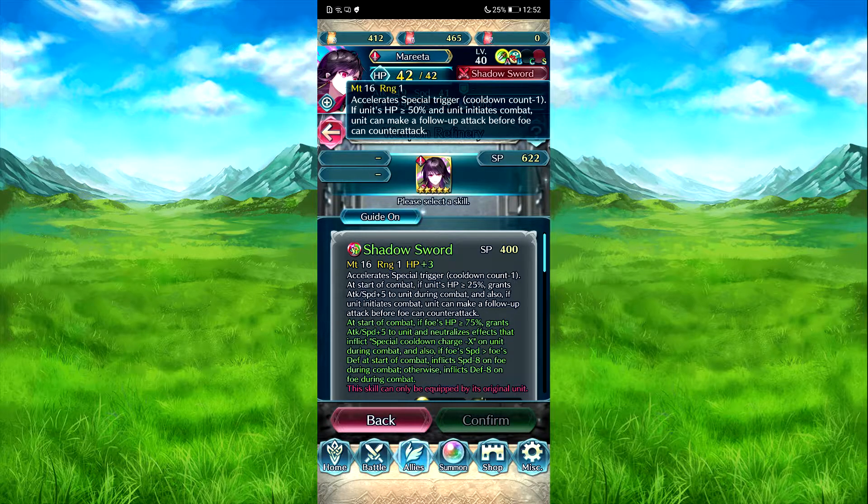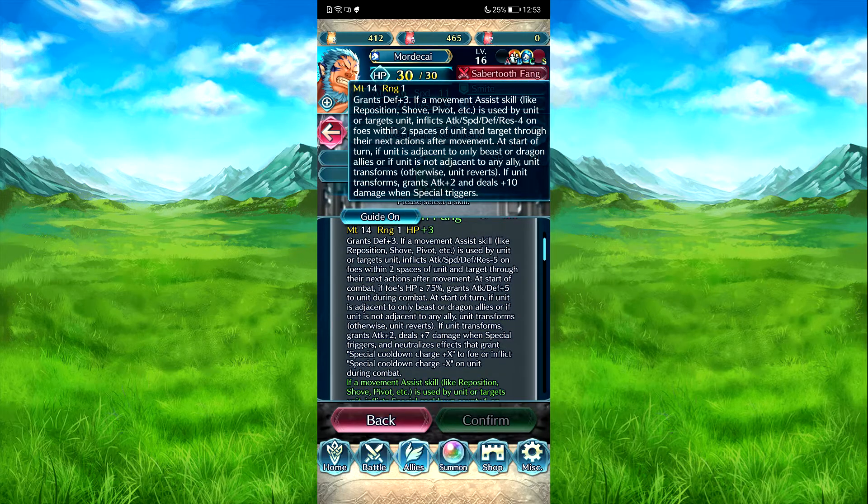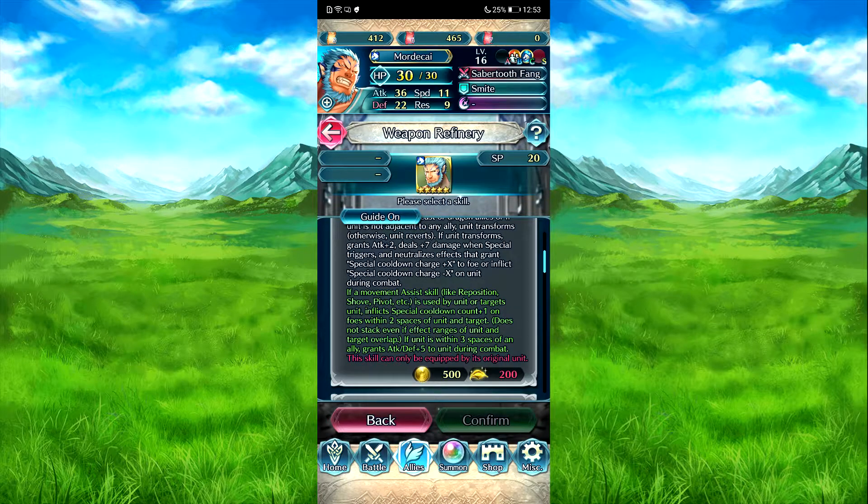Oh that's situational - it double checks. Interesting. Monakai - inflict defense free if moving. That is used by unit or target ally. One extra on the main - attack speed defense rock, attack speed defense raise. At start of turn, with full HP so 75%, grants attack/defense plus 5 during combat. When he transforms, attack plus 2, deals plus 7 damage, and special triggers. Neutralize effects that grant special cooldown charge, minus X on him. Whereas before it was attack plus 2 and deals plus 10 damage to special triggers. Movement assist skill used by unit or target ally at full turn inflicts special cooldown charge plus 1.